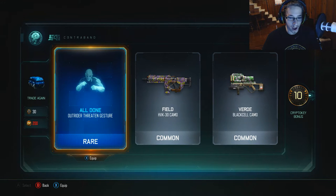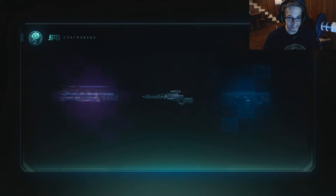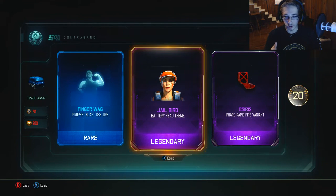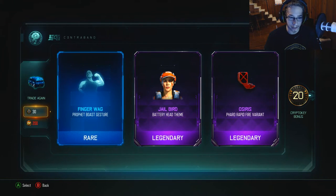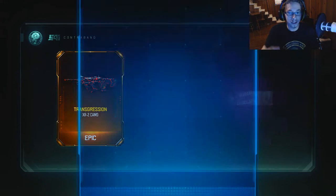We got the all-done Outrider threaten gesture — I don't really use Outrider. I think I got the Jailbird and I actually like Jailbird. A 20 crypto key bonus, look at that! We got the Osiris Pharaoh rapid fire — I use the rapid fire on the Pharaoh, so that might actually be good. I'll check that out after. We got one more drop to open, and transgression on the XR2.